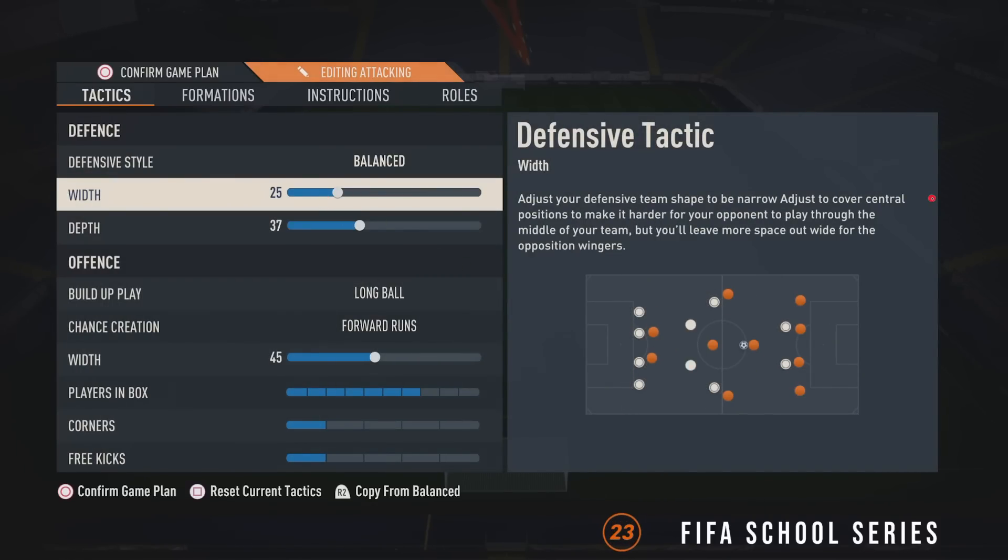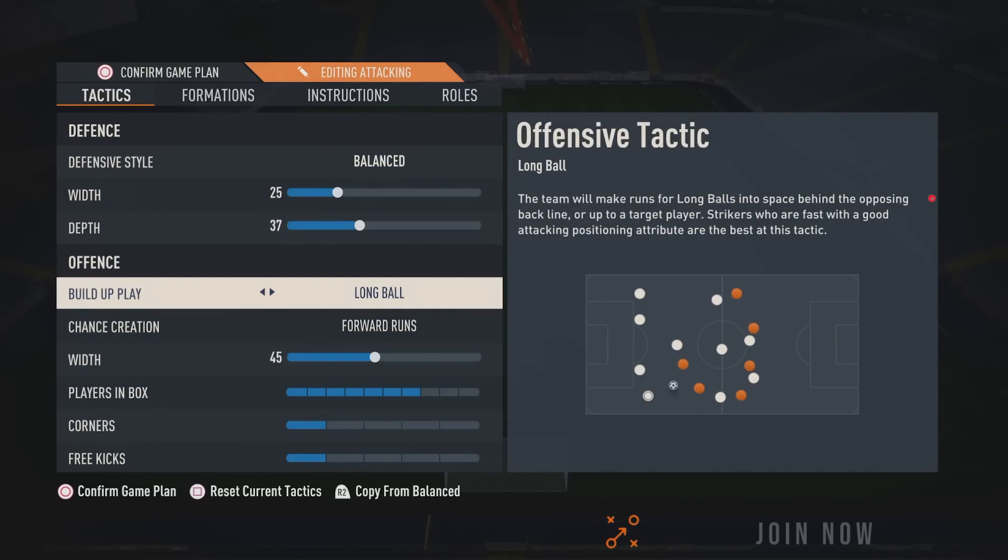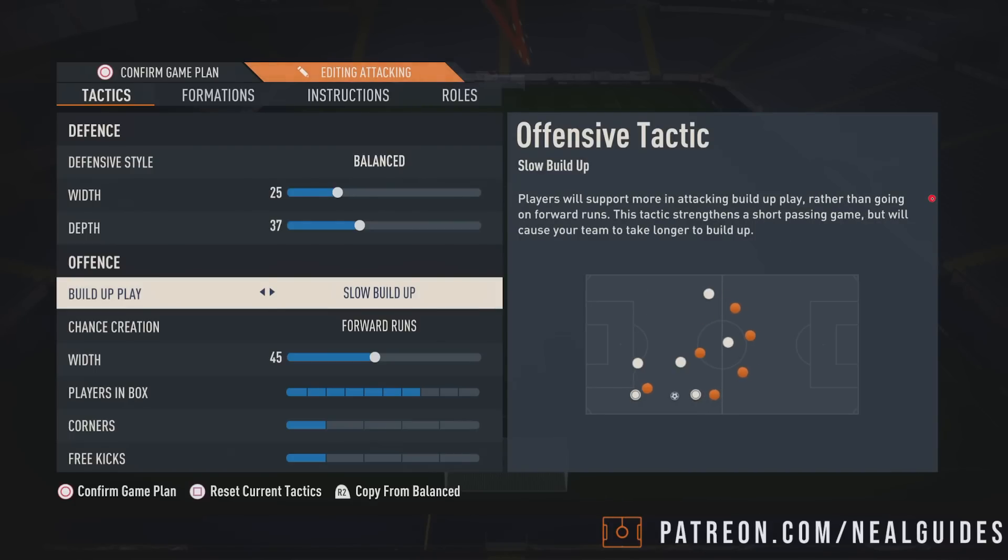Don't forget, I'm not reducing the depth because this is not attacking depth — this is not when you have the ball at your feet. This is in the defensive phase. I'm just dropping it back a little bit so you drop a bit deeper and these players can come back a little more, acting like CDMs. For build-up play, go slow build-up play if you're struggling with players moving too quickly and you haven't got that ability — you can put slow build-up play on for both of these players.